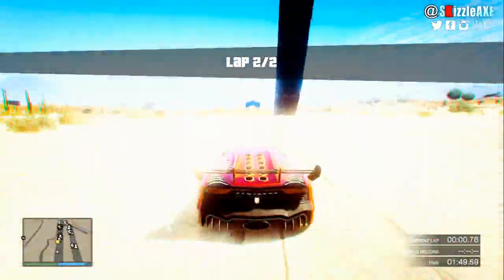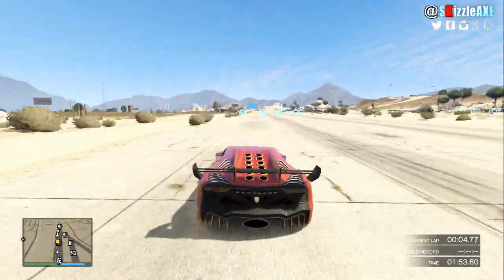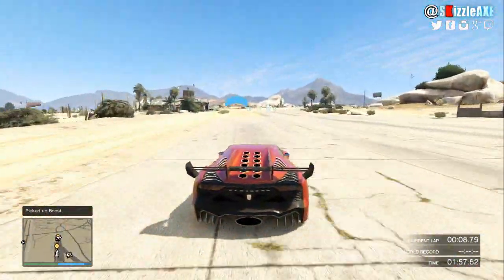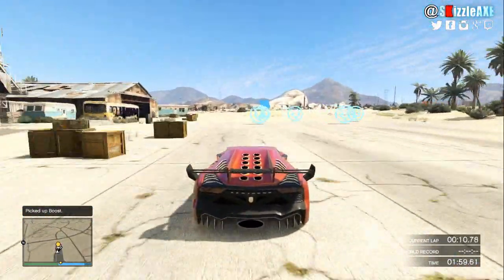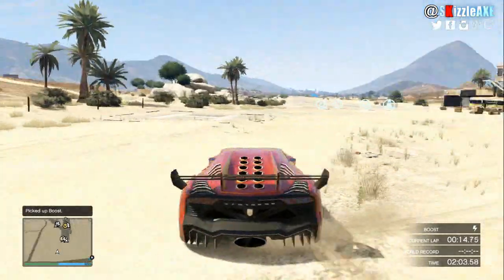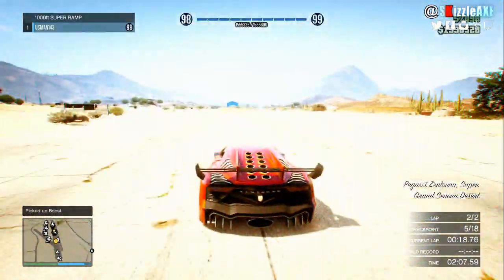Next up we have a custom race — the biggest ramp of 1000 feet. It's a lot of fun. There is a ramp of 1000 feet in the middle of the runway, so definitely try this race out with your friends. All the job links will be down in the description below.